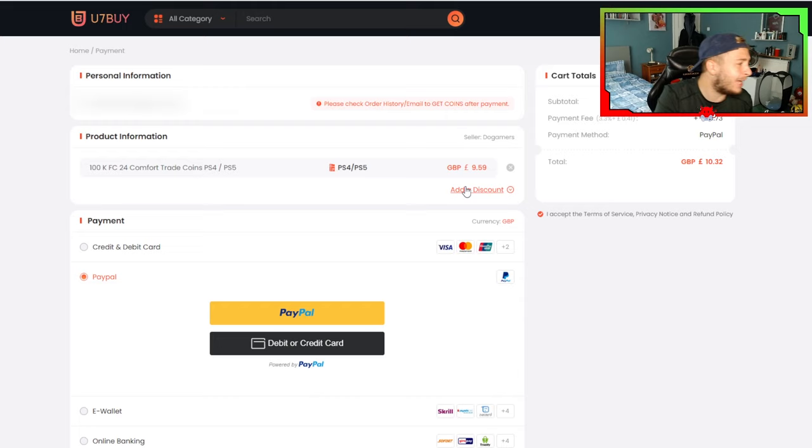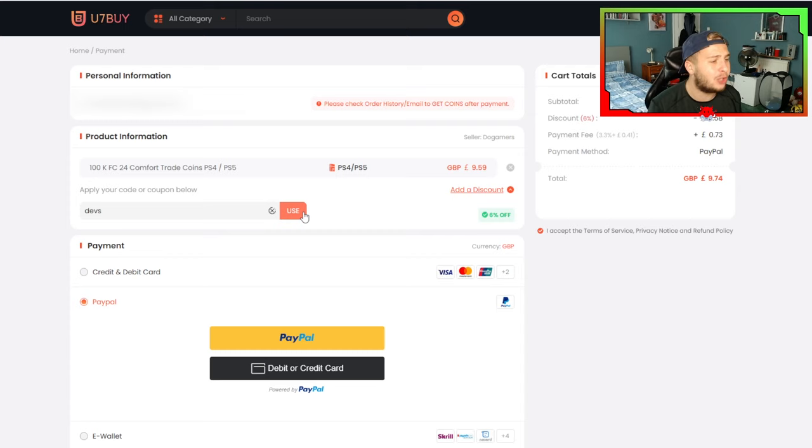Below where it says your actual product information, you're going to add the discount code DEBS and this is going to save you a mighty 6%. That is going to drop your payment from above £10 down to under £10. Of course, the discount's going to be greater the more that you're spending anyway because that's how the percentage works. So that's 100,000 coins for £9.74.